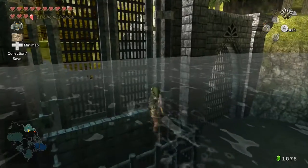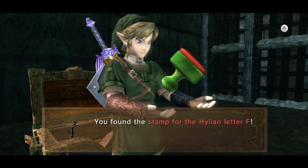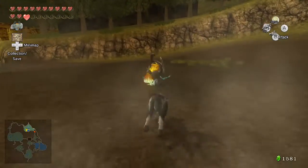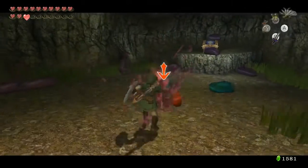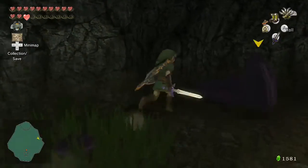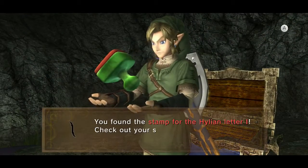Our next stamp takes us back to Northern Hyrule Field, where behind some grates is a chest containing the Miiverse stamp for the Hylian Letter F — kind of out of the way but worth keeping in mind. Still in Northern Hyrule Field, there's a digging spot leading to a grotto with a bunch of Chu Jellies — mostly red, blue, and purple. You don't have to take them out, but the chest here contains the Miiverse stamp for the Hylian Letter I.